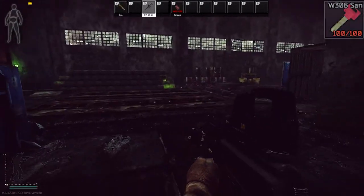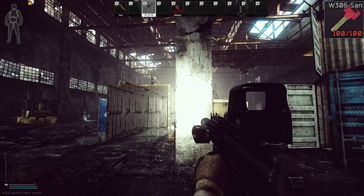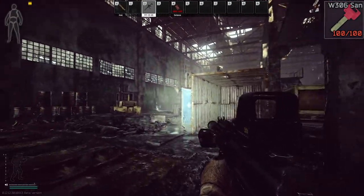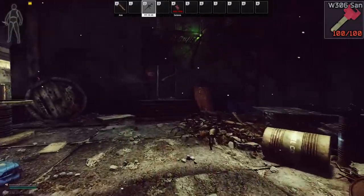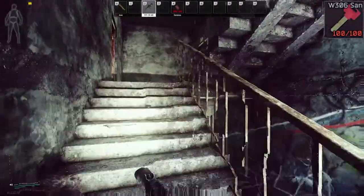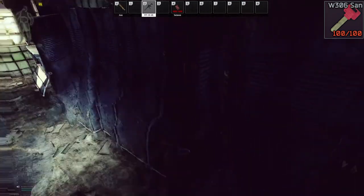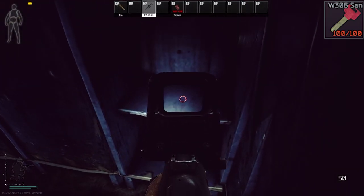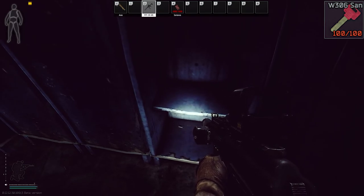Here we are in factory. This is for the west wing 306 key, over by gate 3. If you run over here and go up to the second floor and go to the bathroom, in a direct right, the key spawns right here — the west wing 306 key. It does not spawn 100% of the time, but it does spawn there.